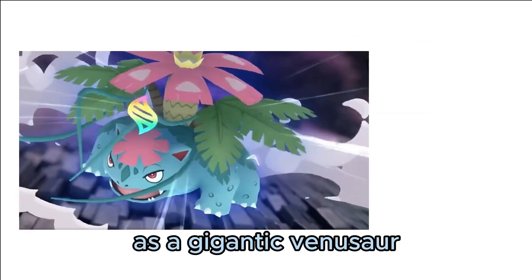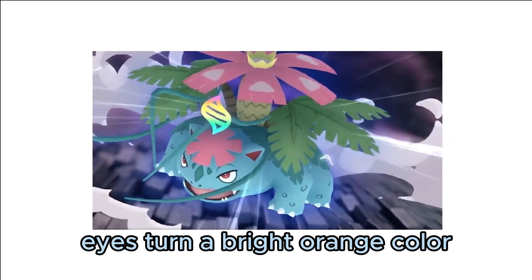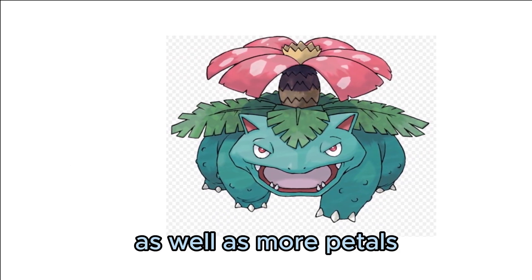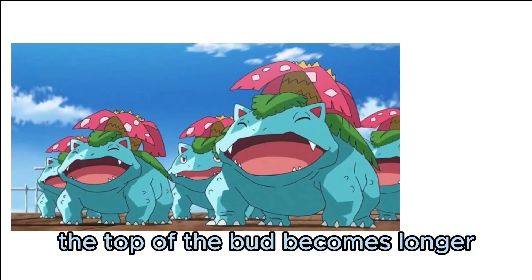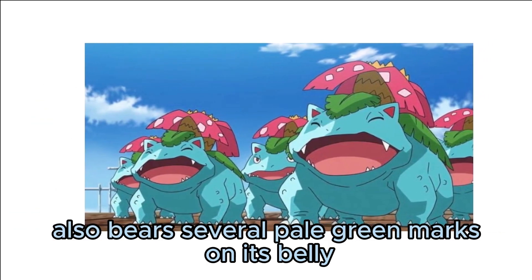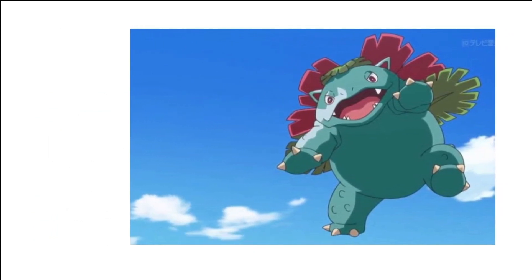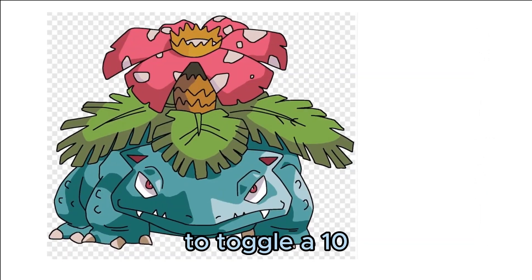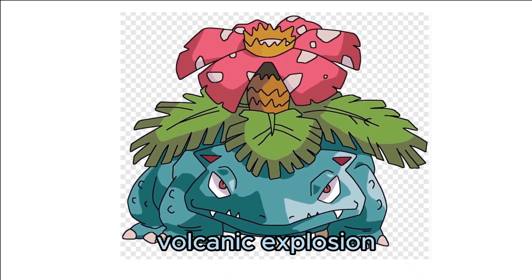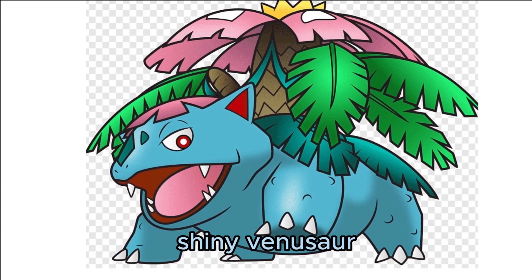G-Max Venusaur: it becomes larger as a Gigantamax Venusaur, with its flower growing such that it almost covers Venusaur's entire body. The eyes turn a bright orange color with a light green sclera. Gigantamax Venusaur gets additional green leaves, more petals, and the trunk shortens. The top of the bud becomes longer with three red clouds surrounding it. It also bears several pale green marks on its belly, with petals growing thicker and springier — able to deflect weak attacks. Its vines are strong enough to topple a ten-story structure.